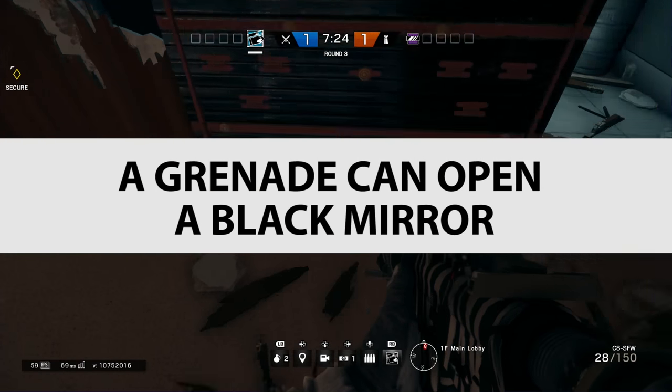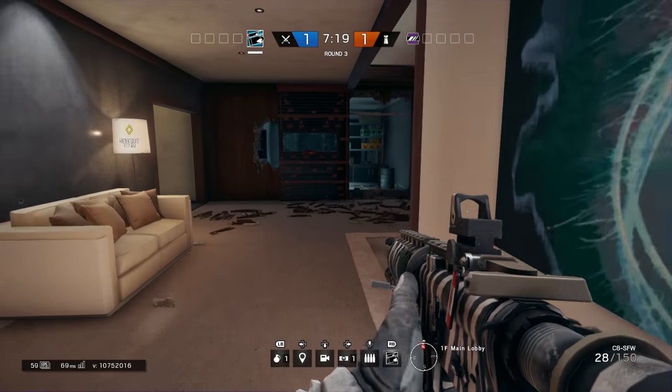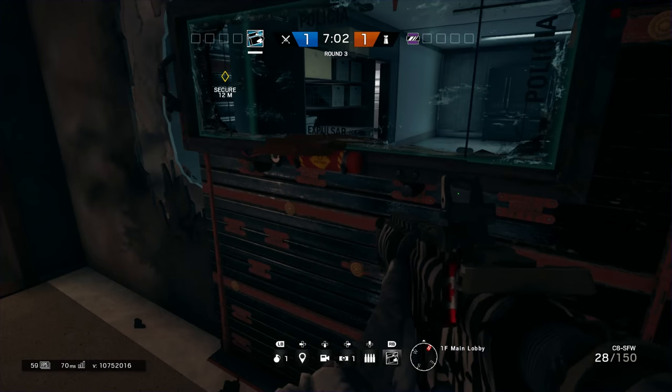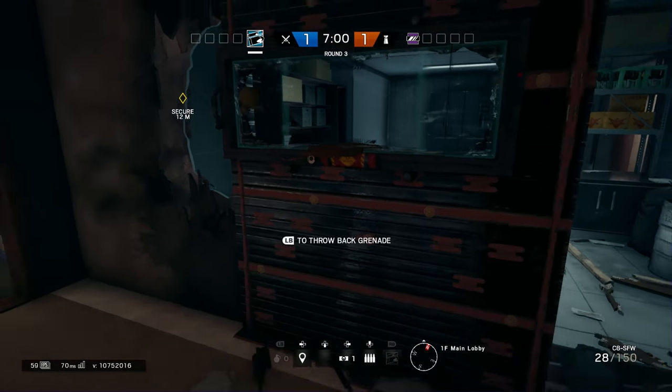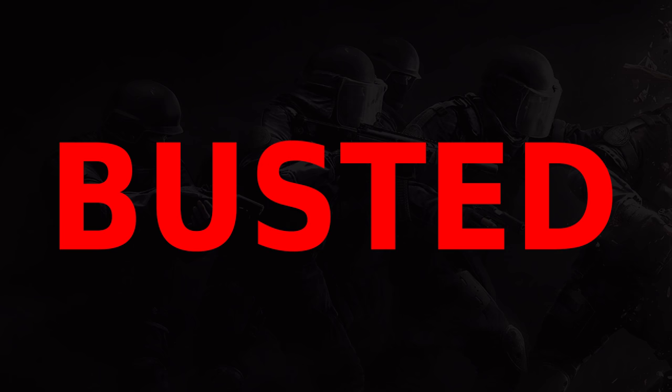A grenade can open a Black Mirror? A grenade has an explosive reaction and sends out shrapnel, but we couldn't get it to affect the canister whatsoever, so you're not going to use it as an attack to open the windows. That is busted.